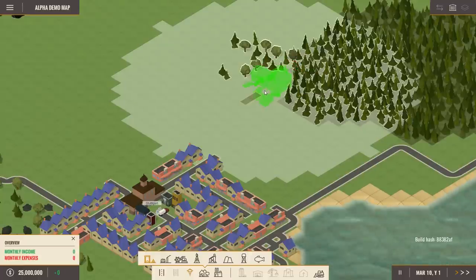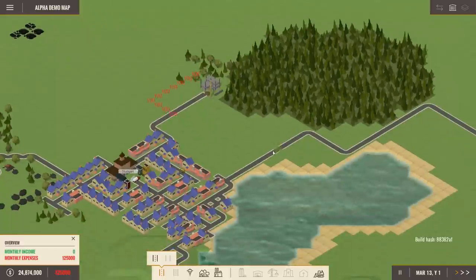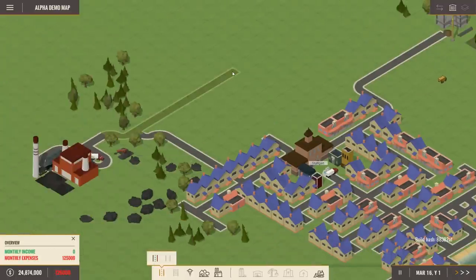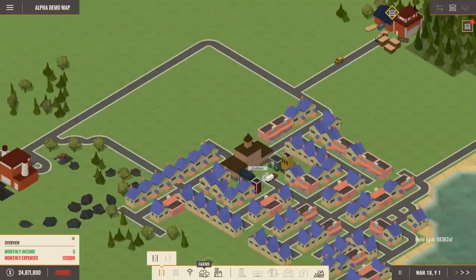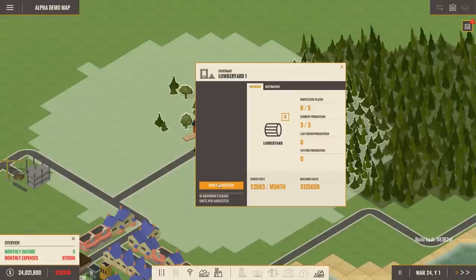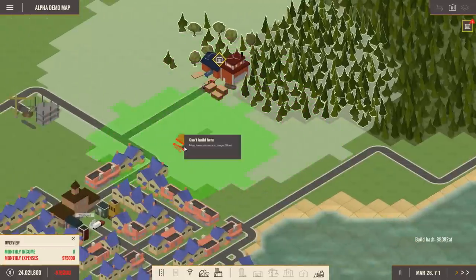I want to build the lumber yard right over here because it gives me the most room. I'll connect it with a road — just a simple road. We're also going to extend the road and we can demolish trees if needed. Let's place a furniture factory over here. You are missing harvesters — I know that. Also, I want to be able to click on a building and jump directly to it. Feedback is always important in the beginning, even for an alpha.